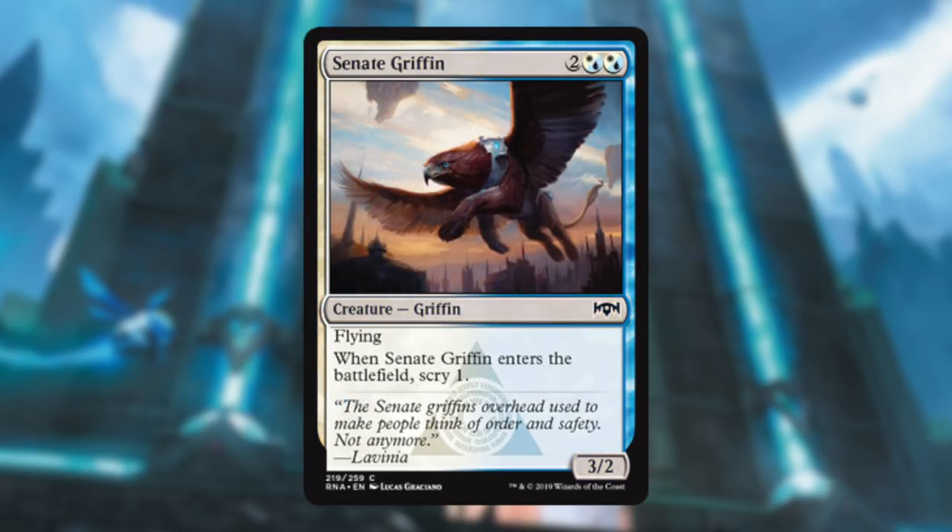Syndicate Griffin — this card's fine. Four mana for a 3/2 flyer, I'll play that. It's hybrid mana, so it's easier to cast, and you get to Scry one when it comes into play. I could see running a couple of these — attacking in the air is always great in sealed, and the Scry one is nice.